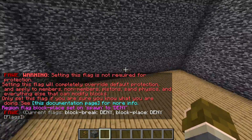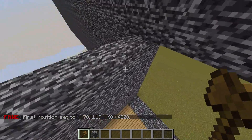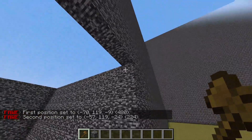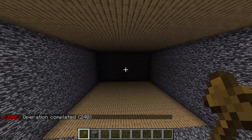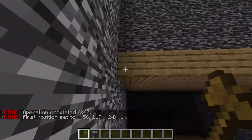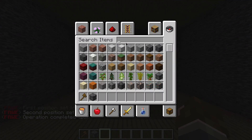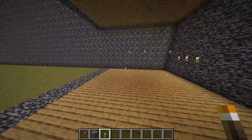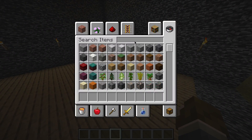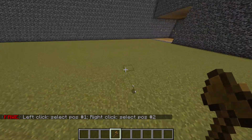Now let's also prevent placing blocks: slash rg flag spawn block-place deny. Now you can't place blocks in here - operators can, but regular players cannot. Let's add a cover - a roof - and set it to oak planks. Set the bedrock layer. You can customize the design however you like.